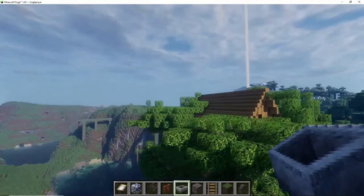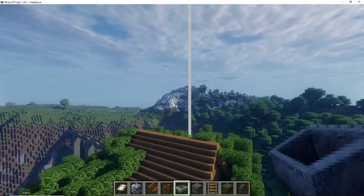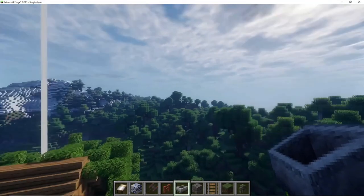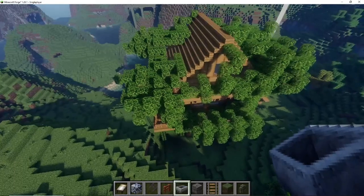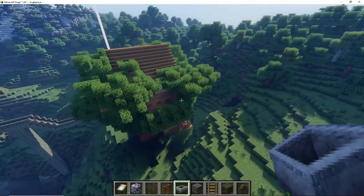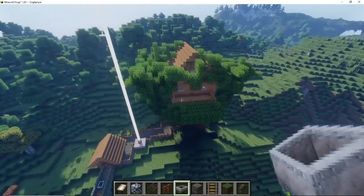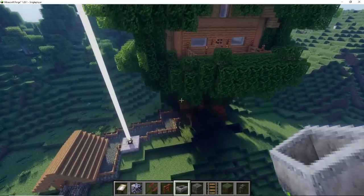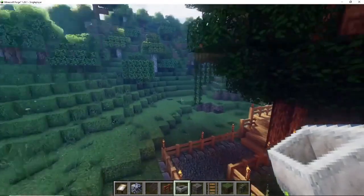I did mention before that there are about six nether portals all over this place since I started exploring, and one of those portals is here inside the mountain. I will build a road or something that will go there a bit later on. But yeah, this is an overview of my treehouse. Now let's go back to the main farm and from there I'll show you my castle in the mountain.